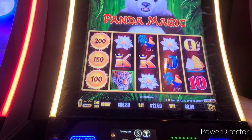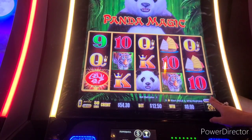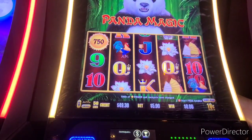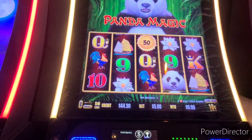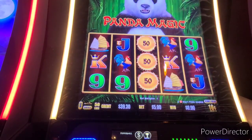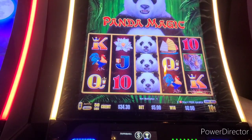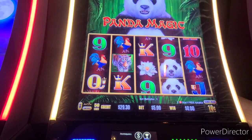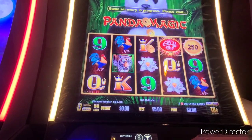Three. Panda, if you bet 50 cents it's $25. Panda's not doing anything — let's move to Happy and Prosperous. All right, let's head on down.